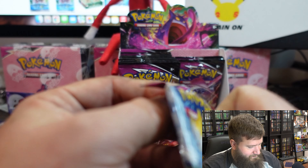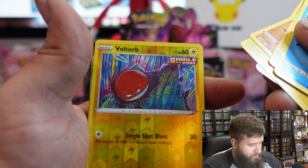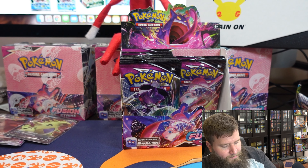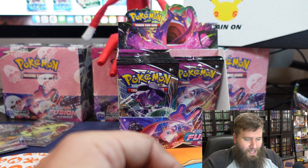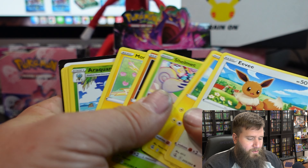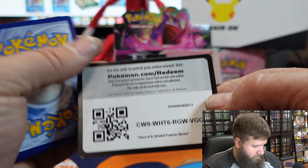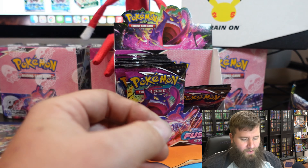Totodile, Voltorb — that's a pretty cool card — and a Rillaboom V Max. Nice. I'll sleeve him. Rillaboom was the starter I used in Sword and Shield. I don't think it was a very good end-game pick, but maybe I just suck at Pokemon. Next pack — we have a Cloyster. We're speed running these — oh wow, a Toxicroak, nobody wants that.